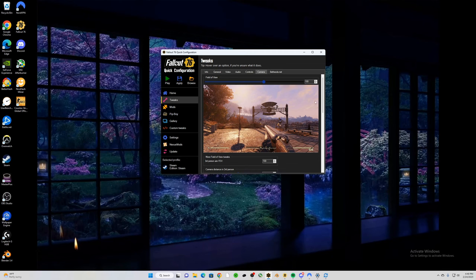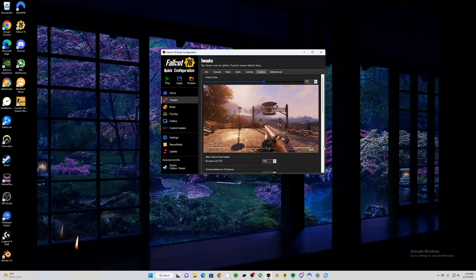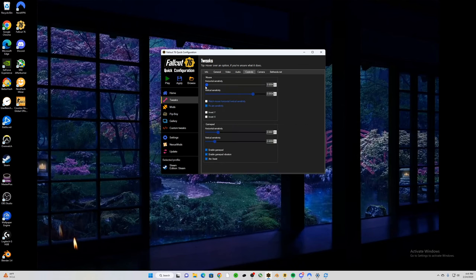For field of view, I use 100 — it's a good balance between targets not being too small and seeing enough of the screen. You can go higher like 120 or even 160, but targets get too small. You can also change the third-person aim FOV to match your main FOV so you don't zoom in when you ADS. For sensitivity: horizontal and vertical — I set vertical to six times the horizontal number for better recoil control.